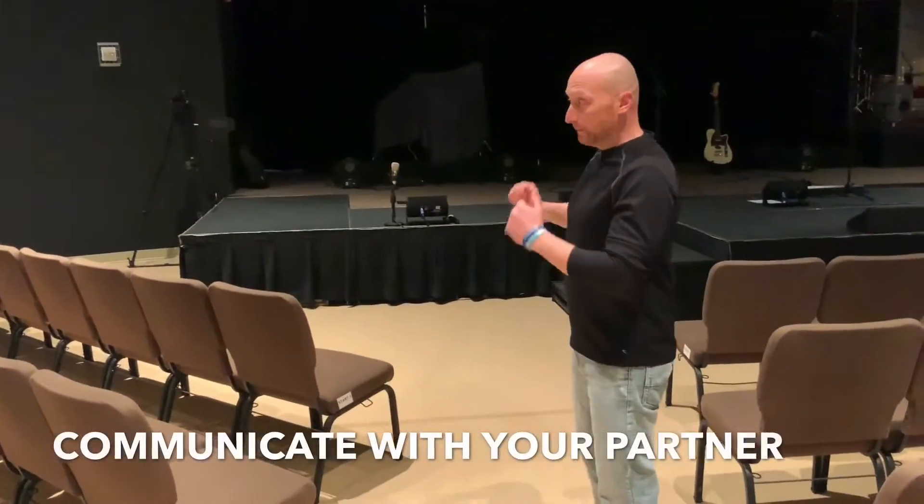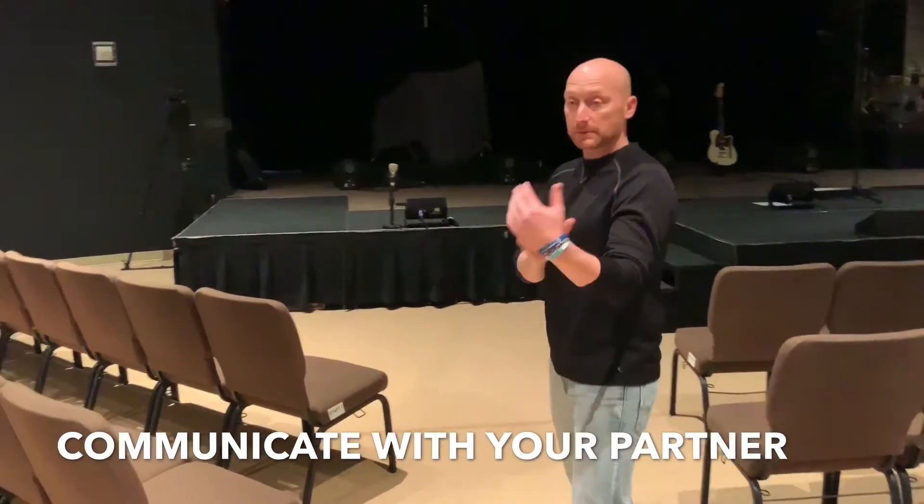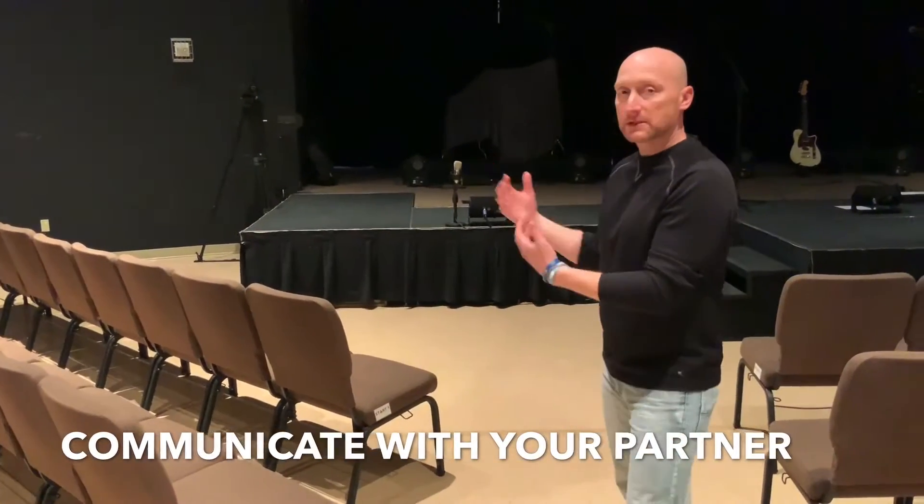The biggest thing to watch for is communicate. You have a partner on either side, so one person is gonna take the first two rows, the next person is gonna take the next two — just figure out between you who's doing that. Eye contact. It's pretty straightforward.